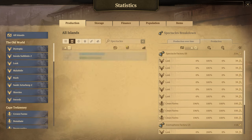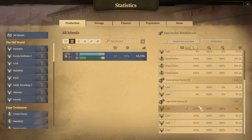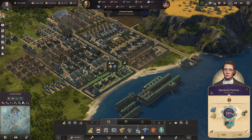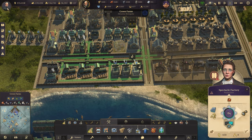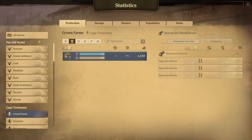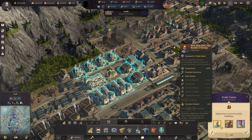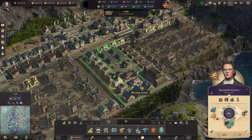So, spectacles — all islands. The baseline is we're consuming 19 and producing 16. We're producing in Lusk and Crown Farms. We get a few bits of byproducts from different items, like the Gramophone Factory. There are three factories on Crown Farms. I'm going to shift those off for a while so the only producers are active in Lusk alone, and let's see if we can pump these numbers up. We've got extra goods from spectacles: one out of every 14 cycles.